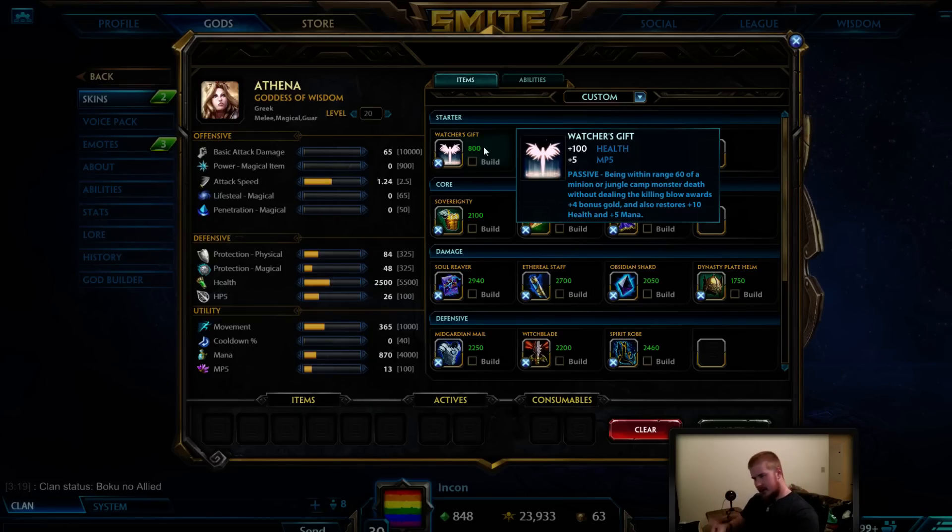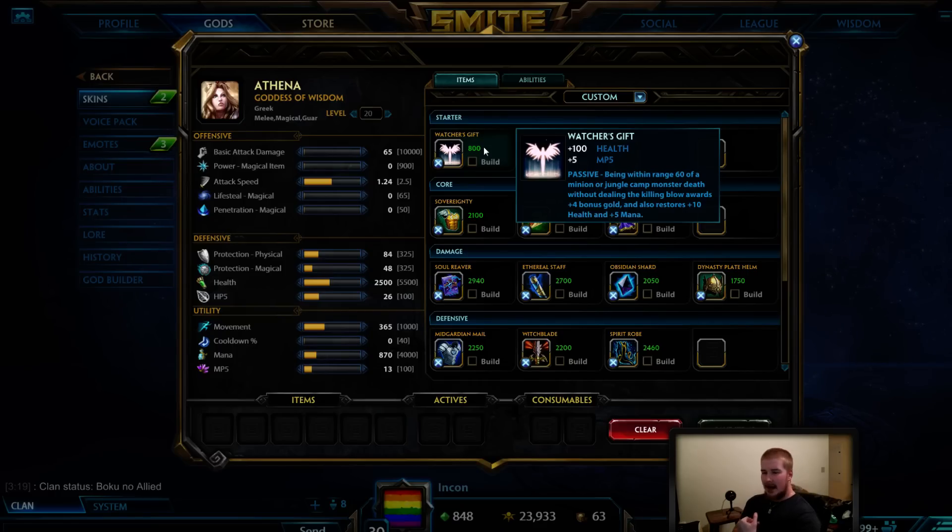Those three things — 4 gold, 10 health, 5 mana — mean that by the time you do your first back from Watcher's Gift, you're going to have a bonus 200 to 400 gold depending on how long you stayed. You're sustaining yourself with health, and let's talk about the mana: 5 MP5 base, plus 5 for every minion kill.